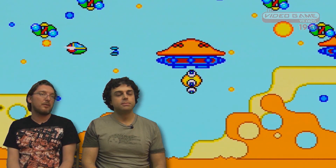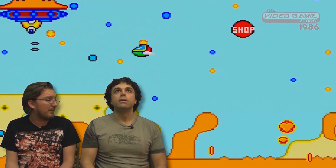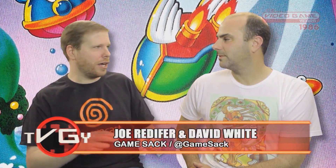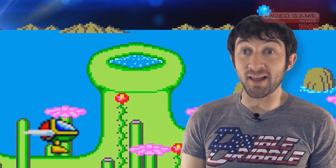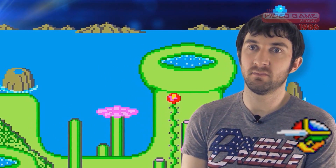What made Fantasy Zone a little bit more unique for the time was the freedom with which you can move around the level, similar to something like Defender. I like it better than Defender myself — I do like Defender, but I like shooting the little bases, and boom! Not only can you fly, you can also walk on the ground, because your ship has legs. It's adorable.